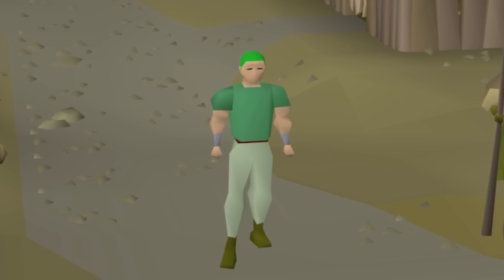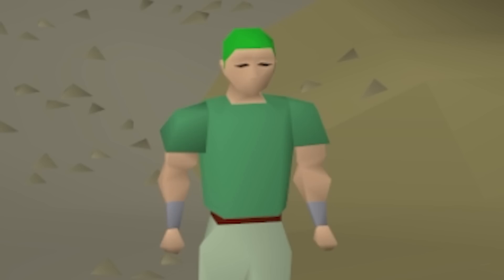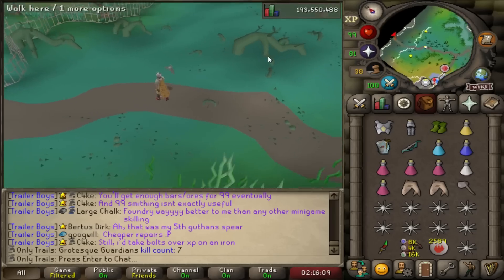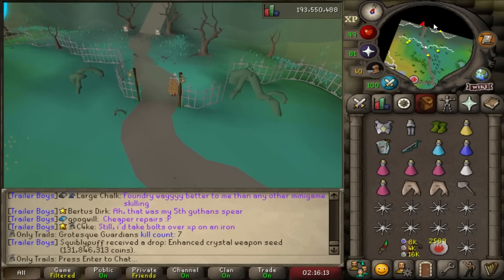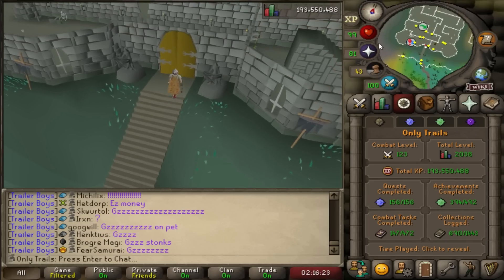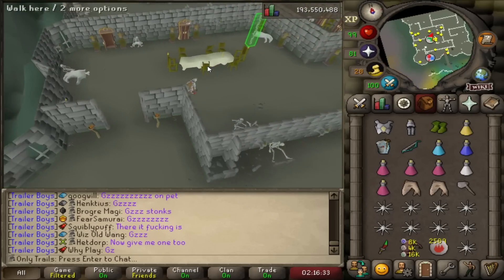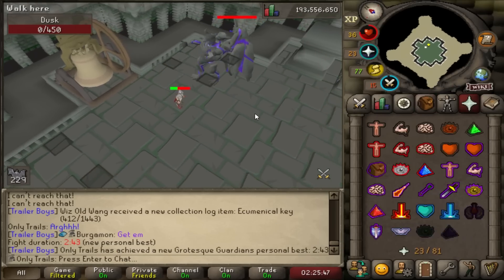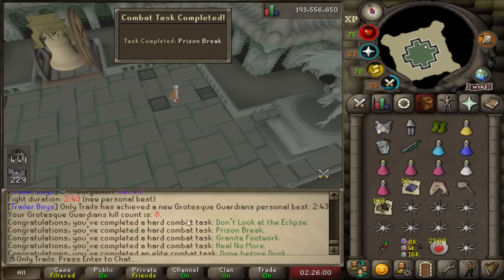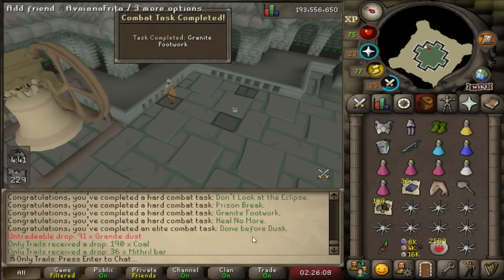We got a gargoyle task. Since in episode 4 I'm planning on doing the hard and maybe elite combat achievements, I scrolled through them and they look pretty achievable. On the way to Grotesque Guardians — in total I've killed 7 back in my day. There are many things I did early on this account that I genuinely don't remember why I did. I'm working toward completing the hard combat achievements, and we still need all the Grotesque Guardian tasks. I'm looking forward to getting some new collection log slots and completing a couple combat achievements.